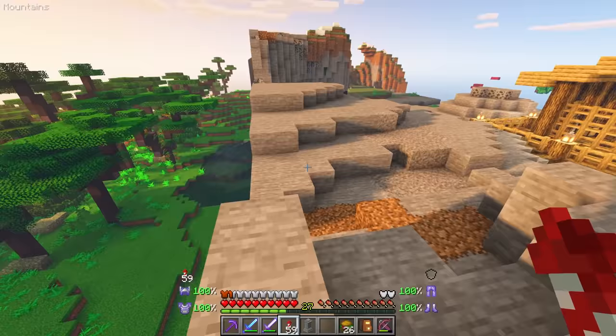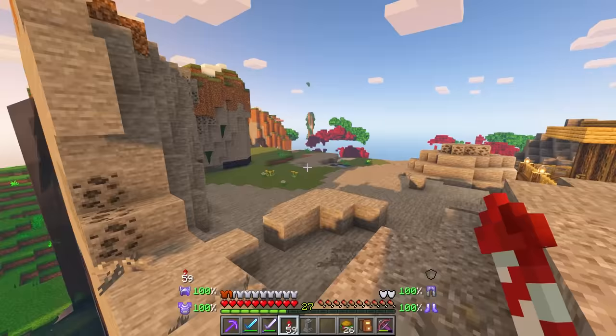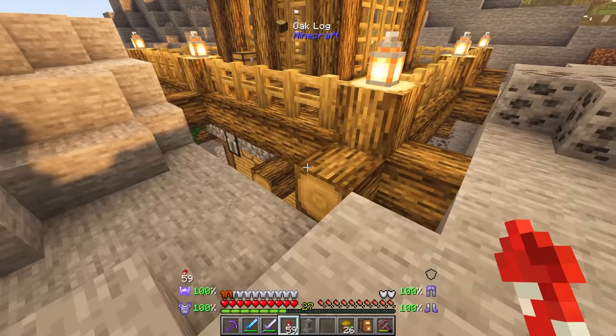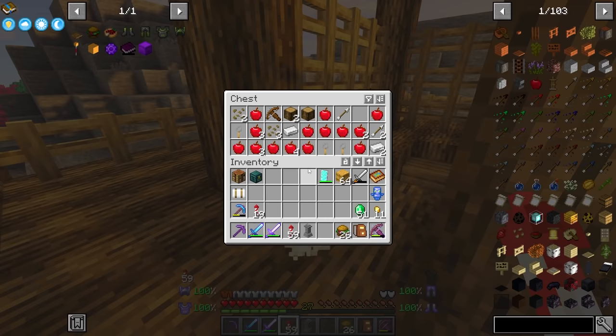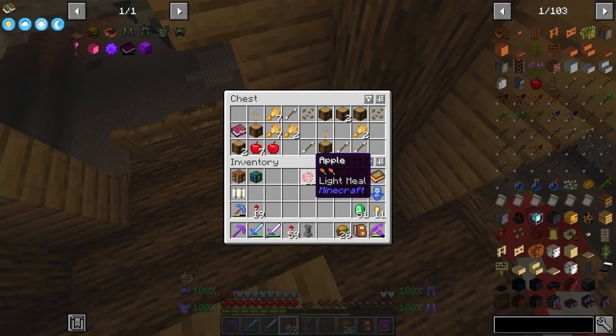I was looking for new chunks to generate, and I believe I found those new chunks. Within this update, the world gen has definitely had some changes happen to it. Right here we have something — I don't think that was intended to be buried in the ground that way. I think this is the top. Look at all those apples! We can trade apples for emeralds.